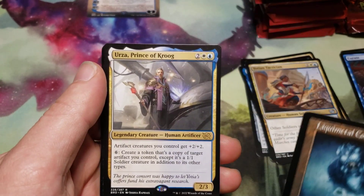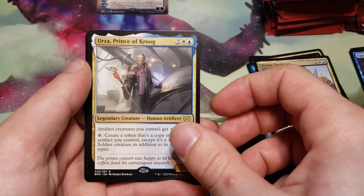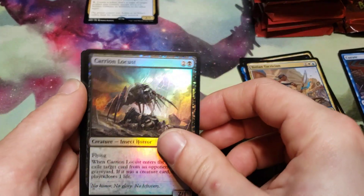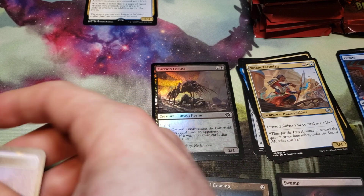Liquid Metal Coating. And a Prince of Krug for our rare, a Carrying Lotus Foil, and a Soldier Token.